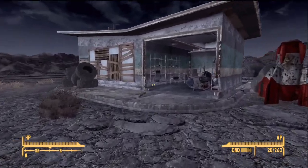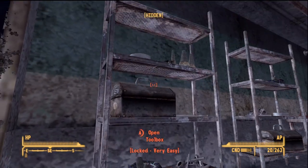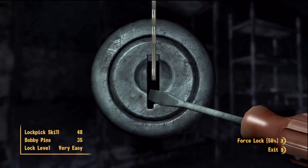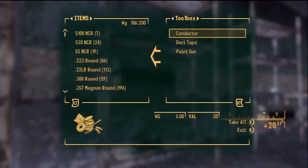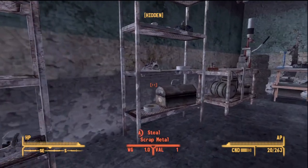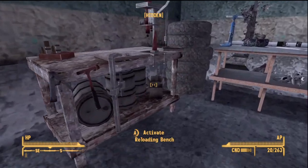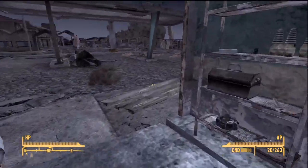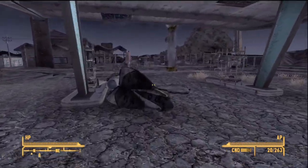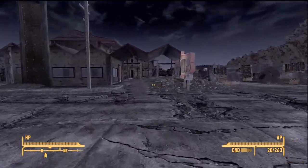We got some rockets over here. We have a whole garage filled with some stuff — we got a toolbox that's actually locked, which is probably the first locked toolbox we've ever seen, to be honest. This toolbox has some scrap metal — no need for that. We got a reloading bench and a workbench, which I never use. Enough about that, let's go ahead and start exploring this place.